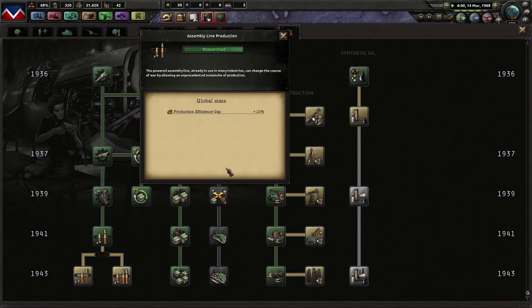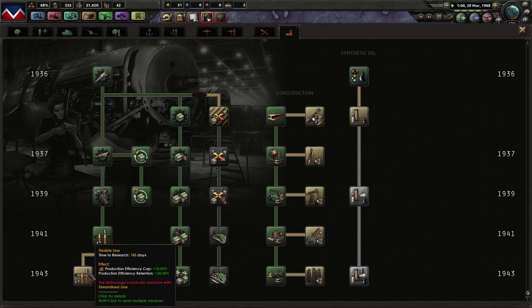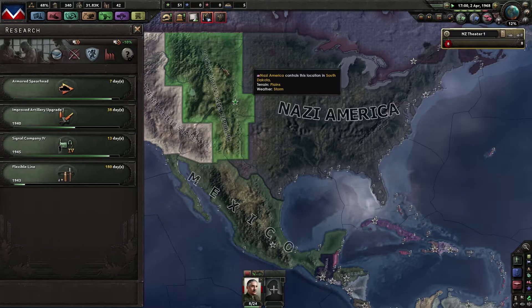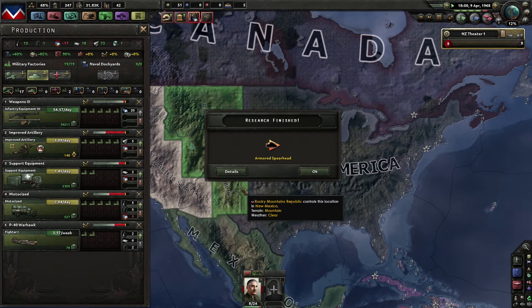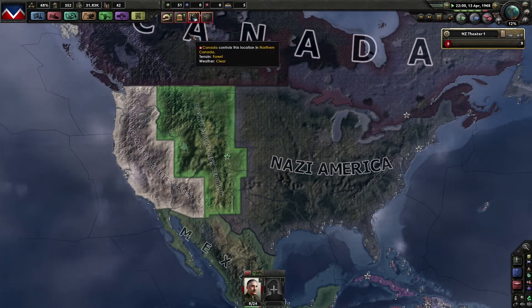We're going to try to convert Mexico into a communist country so they'll help us a bit. Efficiency growth — the cap goes up, the growth goes up, the cap goes up, and retention is plus 20%. Because I don't get a lot more factories, it's probably best to do that one so we can switch the planes to the next level when they're researched.